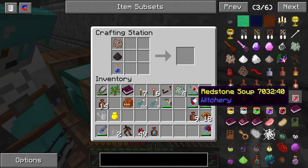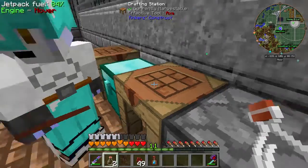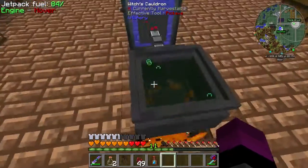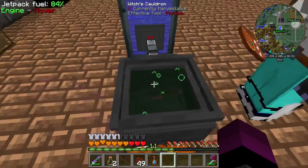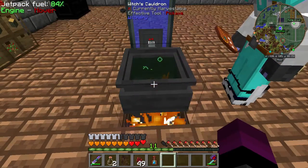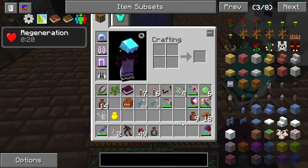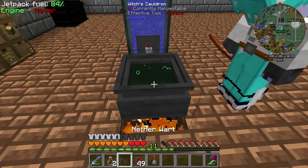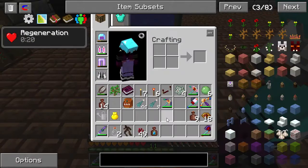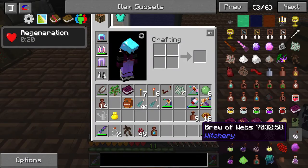How am I supposed to make the machinery that requires the luck? I don't get it. I did it exactly as it told me to.